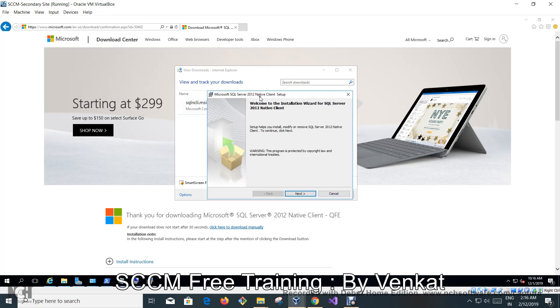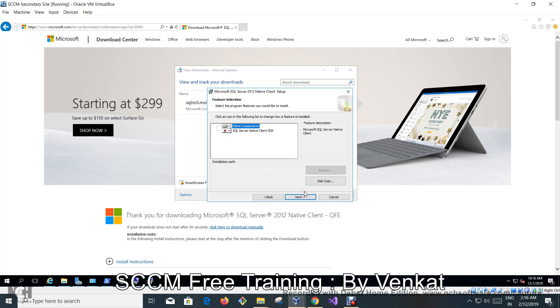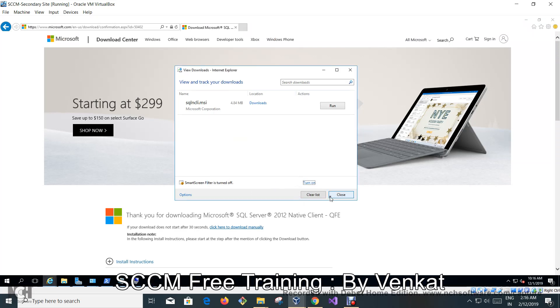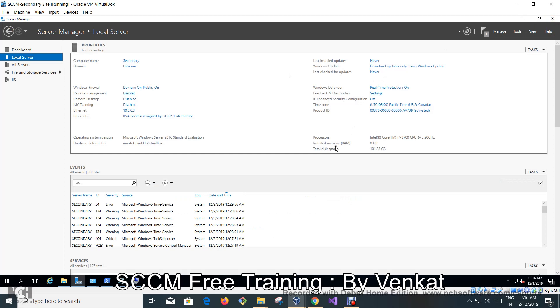Now we need to install the SQL Native Client on the secondary server. Click Next, accept the license terms, click Next, then Install. Finish. That's it — very simple. Since we have installed it, let's go back and run the prerequisite check again.